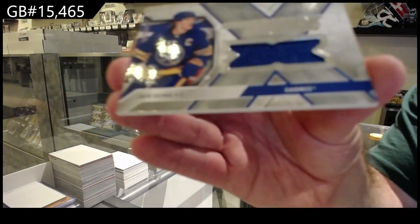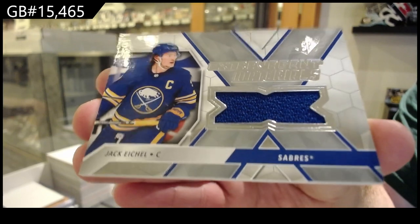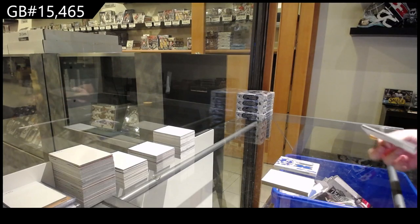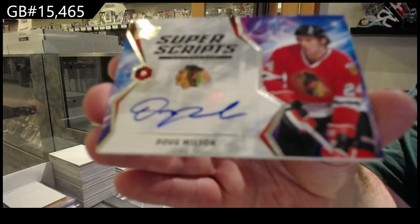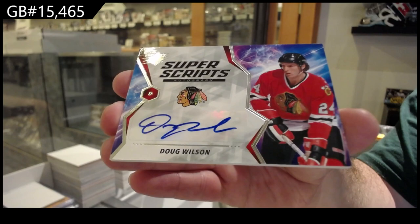Extravagant Materials Jack Eichel for Buffalo — the number one and the number two. And a Super Scripts Auto — Doug Wilson for the Hawks. Super Scripts Auto, Doug Wilson.